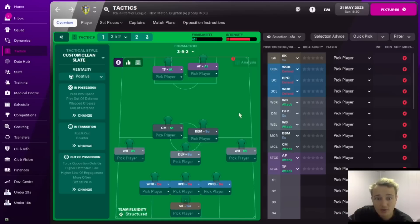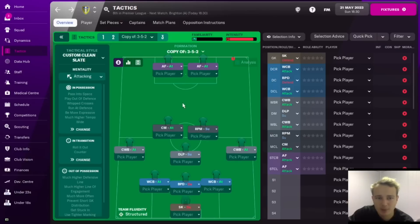The first thing to identify is depth: do you have an option back to retain? Do you have penetration — options to play to players ahead of you? Those are the first two things. The second is width. In Football Manager you can get away with one wing back on each side — they're pretty good with the current match engine. Depth isn't just about what's ahead of you for penetration; it's also about what's behind you.